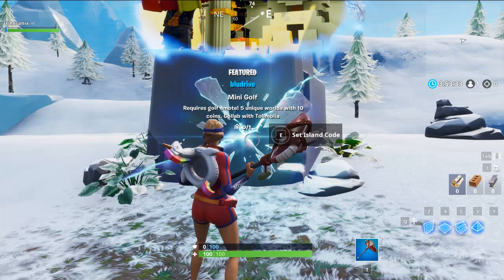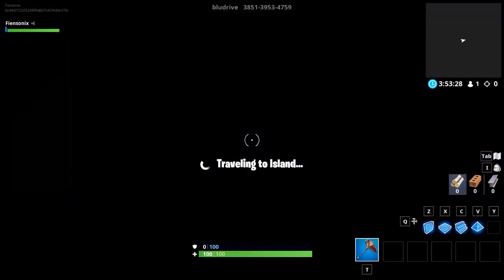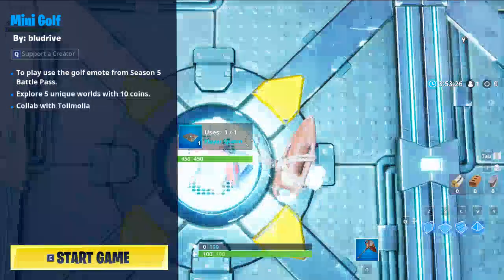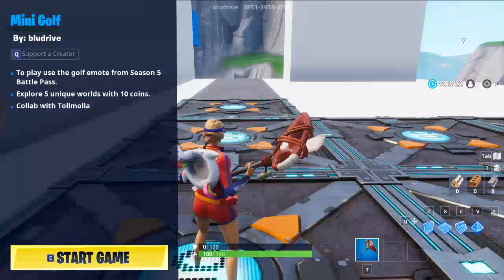It requires golfing mode, 5 unique holes with 10 coins. Collect with Collapus, Ptolemolea.